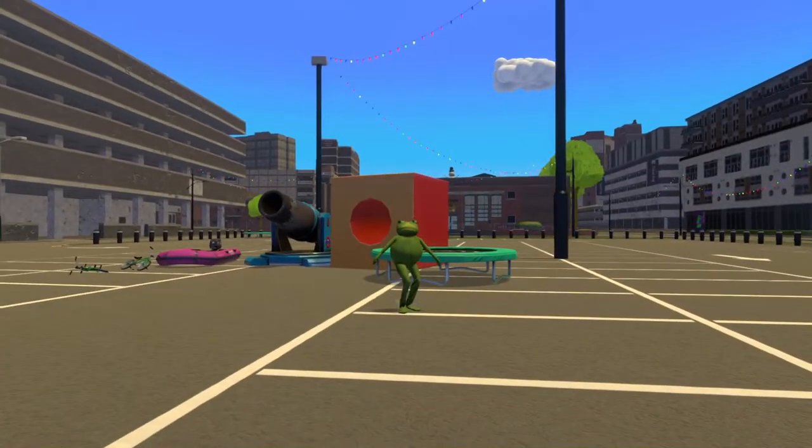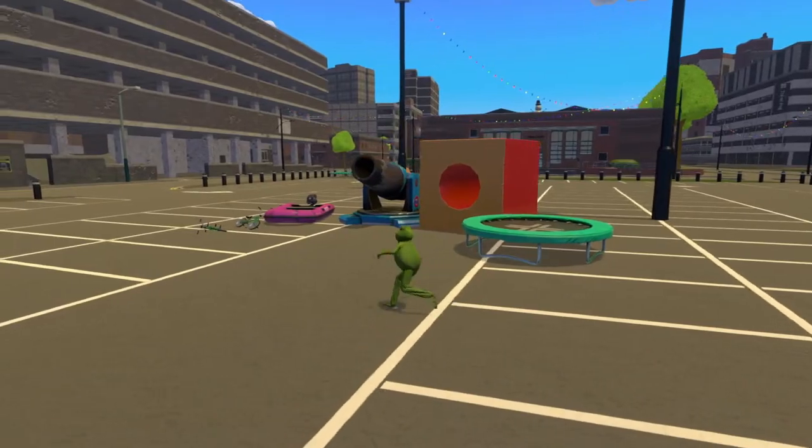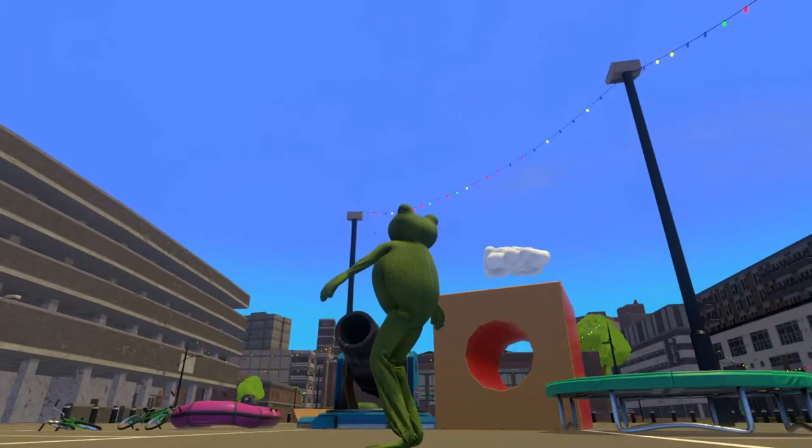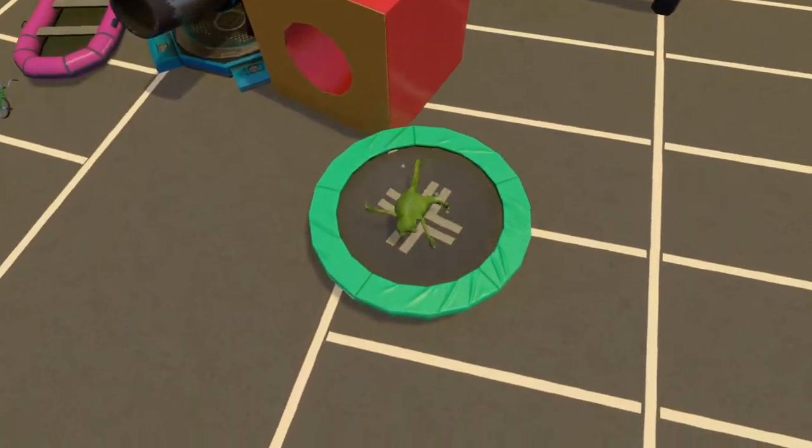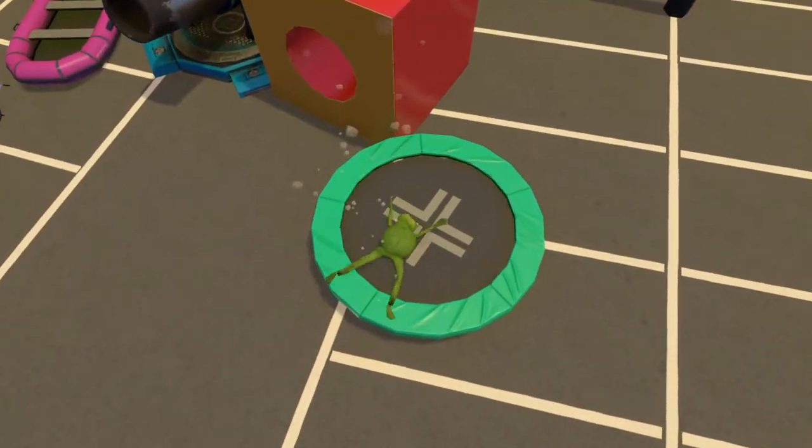I think the cannon is probably my favorite so far. You can get that in the parking lot. You're going to need to trampoline up to one of these light posts — I think it's this one right here. Just trampoline up there and you'll get yourself the cannon floppy disk.